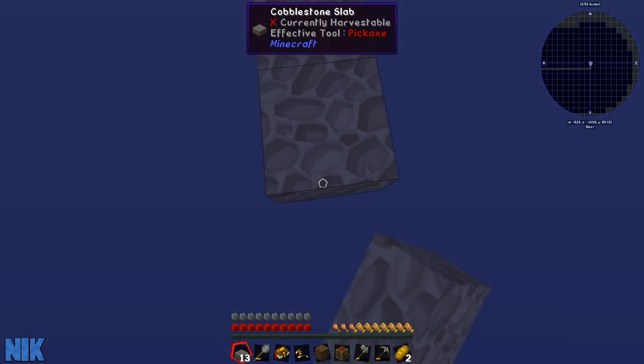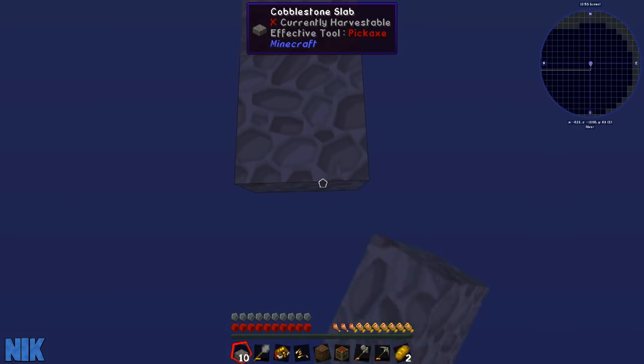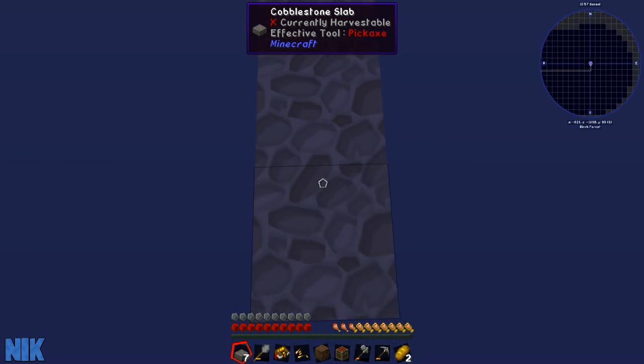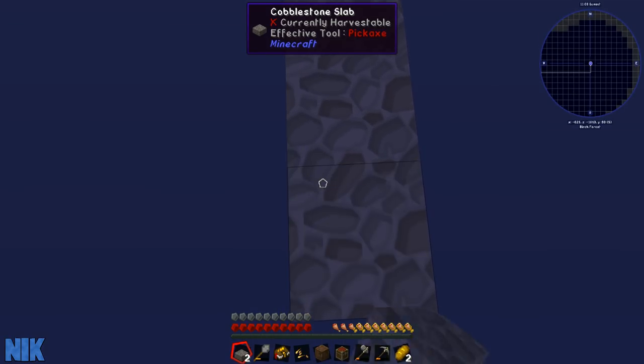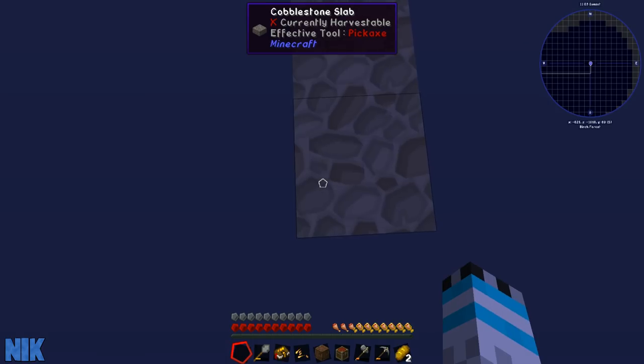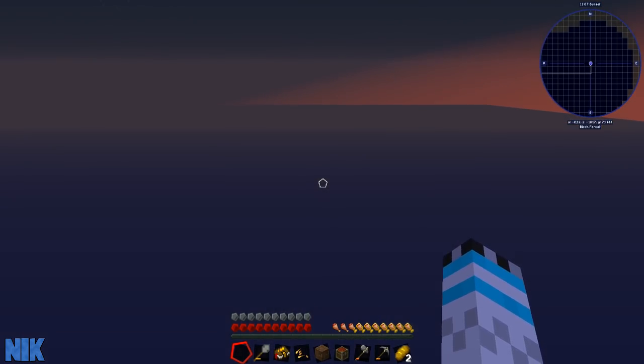I'm changing the direction of this bridge so that it would be like going diagonally overall. I've hit Birch Forest now. How does this work? Jesus Christ. I've run out of slabs. I've successfully — I've fallen off the island.